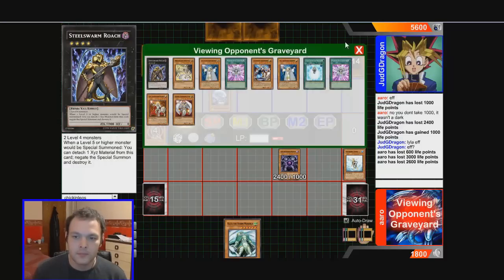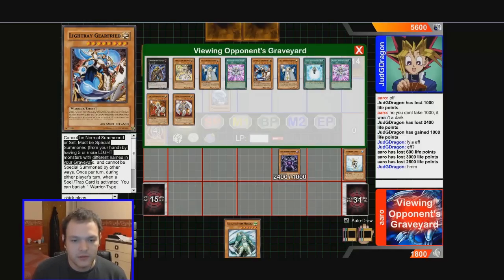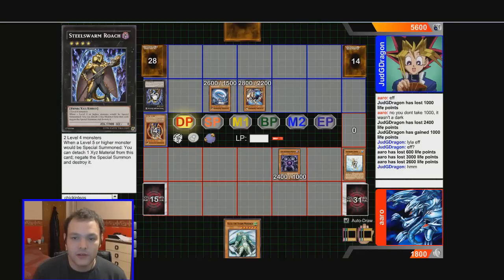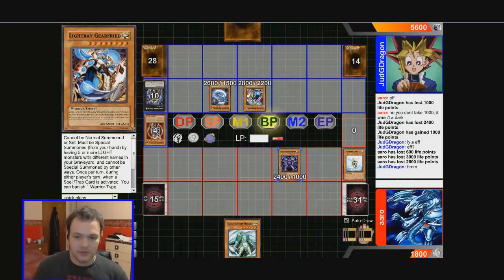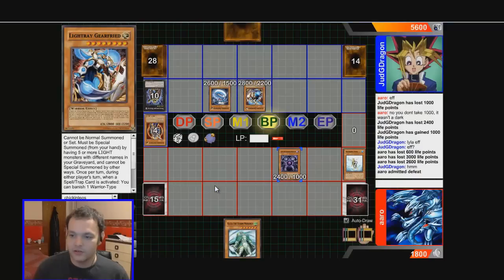Let's see what he's got. This card needs to have five or more light monsters with different names — once per turn when a spell or trap has been activated, you can banish warrior monsters from your graveyard to negate the activation. He's got five different lights: one, two, three, four, five. He wins. So let's admit defeat and hope he takes the rematch, because I would like to play against his deck again. I actually like the idea — they're all different lights with different names.